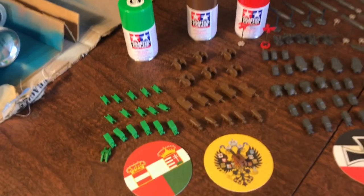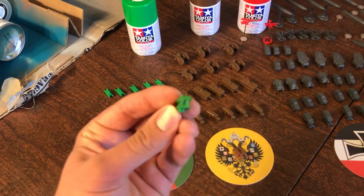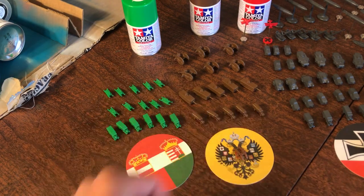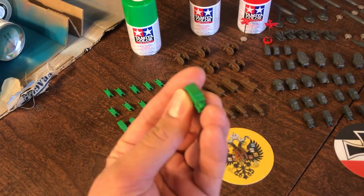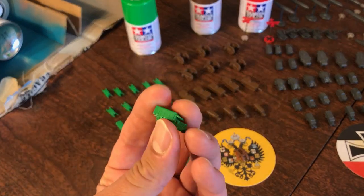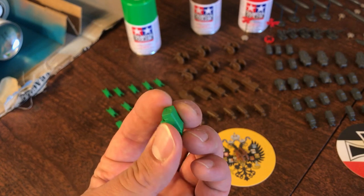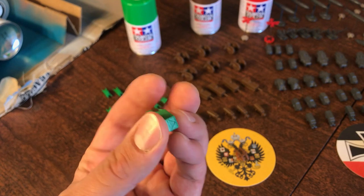First up, Austria-Hungary — empire that is no more. We got our out-of-box tank and a standard truck. In terms of the trucks, I'm not a huge fan of the tournament rules set — I feel like it's too fast. So I figured, instead of every unit being able to move two spaces through friendly territory, let's get land transports — trucks that can move like a transport.